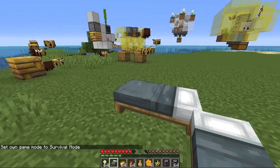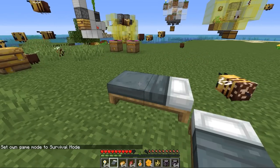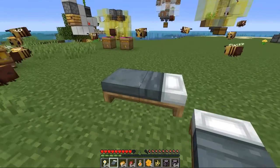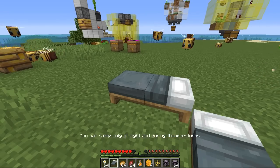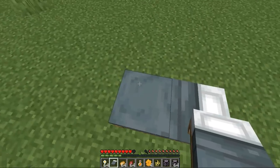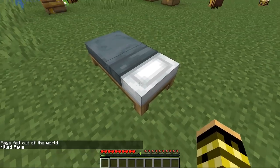The first change is that you can actually sleep — or attempt to sleep — in your bed at daytime, and this will set your spawn location to that bed's location. Before, you had to wait until it was dark for your player to hop into the bed and set the spawn point. Now if I click it says I can only sleep at night, but my spawn location should be set here at the bed. I'll do slash kill — yep, I was placed right beside the bed, so it is working.